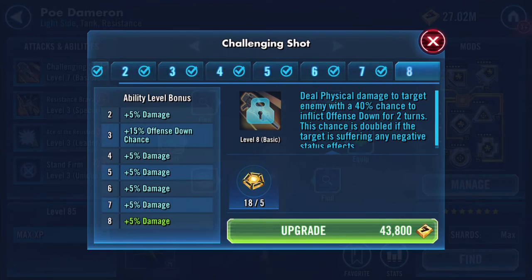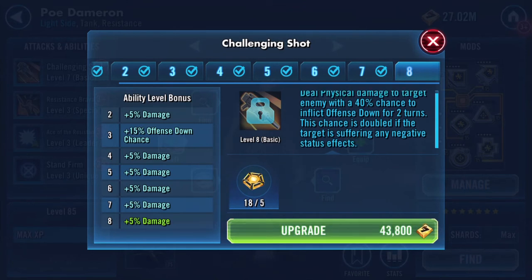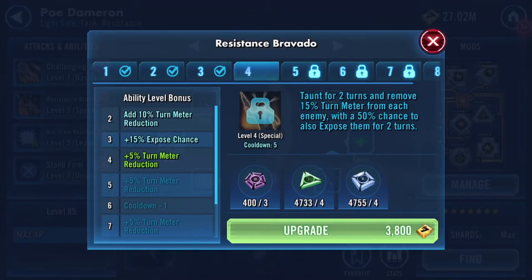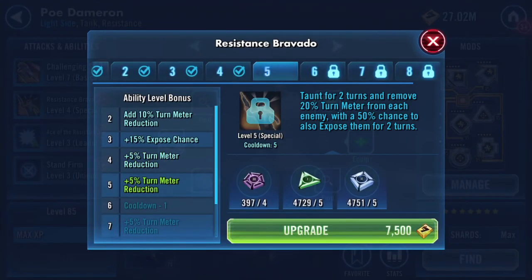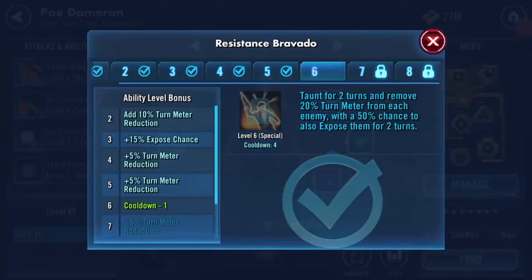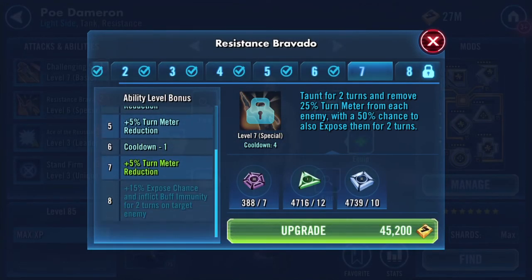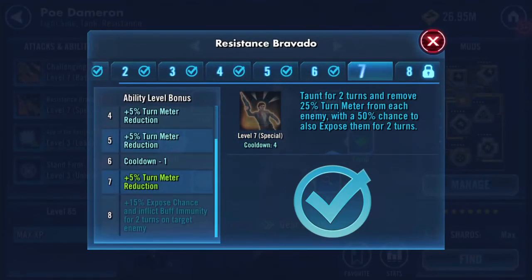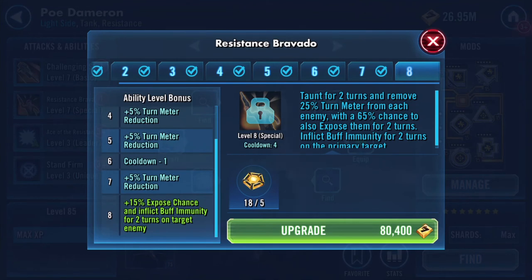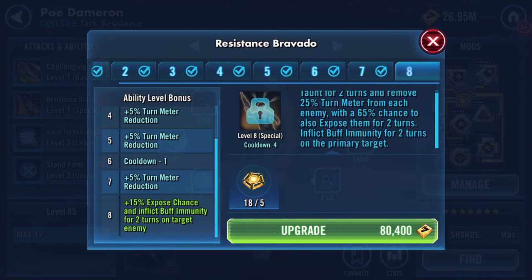Physical damage to target enemy with 40% chance to inflict Offense Down for two turns. This chance is doubled if the target is suffering any negative status effects. Taunt for two turns and remove 15% turn meter from each enemy, with a 50% chance to also expose them for two turns. The Omega here gives taunt for two turns and removes 25% turn meter from each enemy with a 65% chance to expose them for two turns.